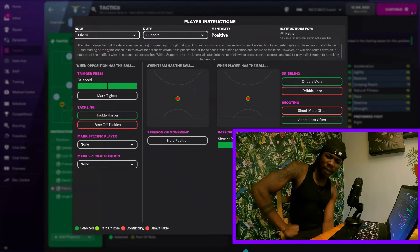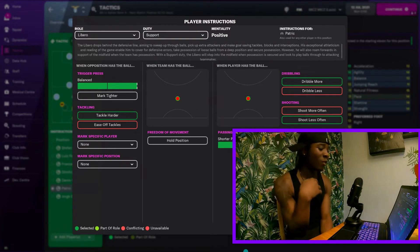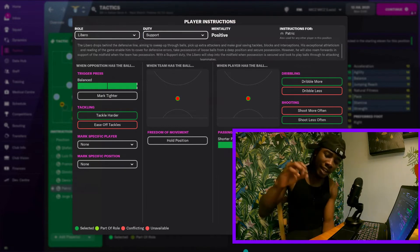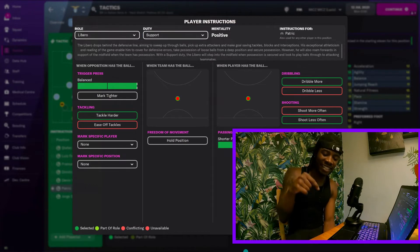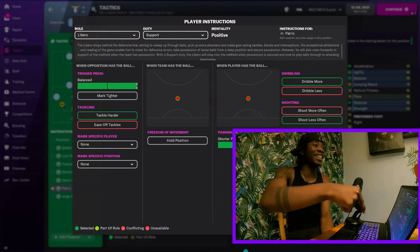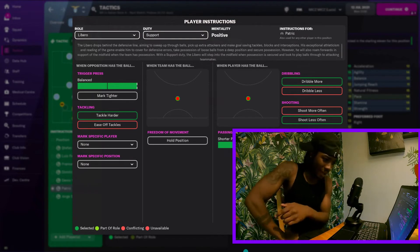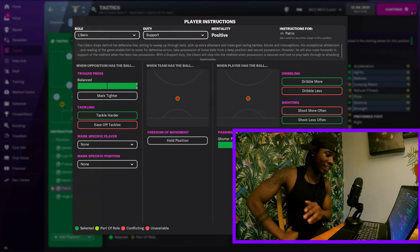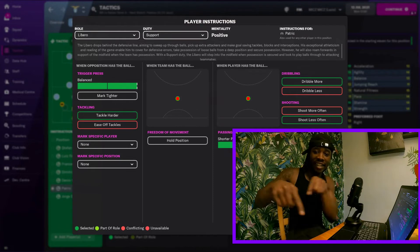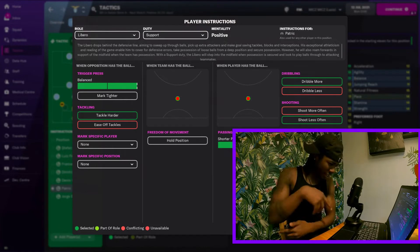The man in the middle is the libero. He's that guy that, when you've got the ball, pushes up into that midfield. He's got a roaming playmaker playing CDM, so it makes sense - because that roaming playmaker is not going to be there, so the libero goes into that centre defensive midfielder role on cover. Trigger pressing, tackling harder, he wants him to dribble more, shoot less. In your Mozelas system, when everyone's going crazy, he's the one guy that's going to be there. Having a libero that's good on the ball, physically strong, and good at tackling is going to be crucial.